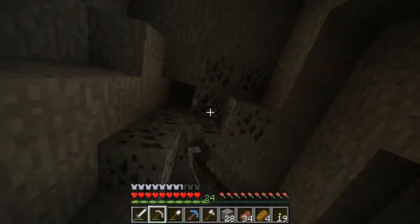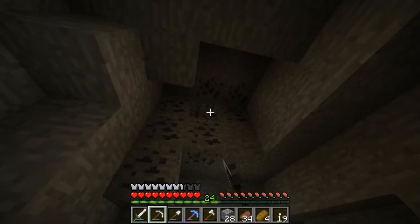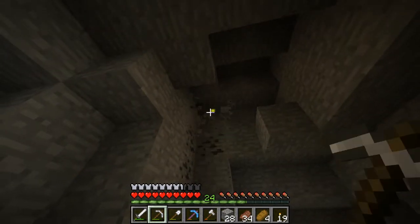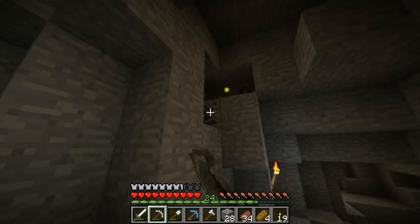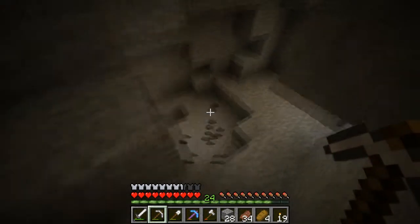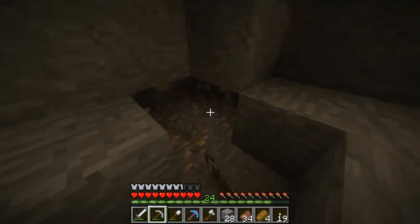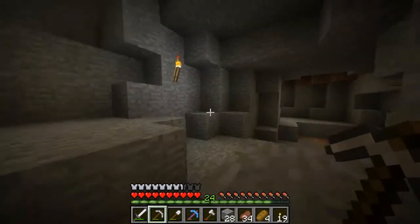Let's dig some of these and get some XP while I'm at it. The good thing about lighting up this area is that if you want to make a mob grinder or XP grinder — whatever you want to call it — it makes mobs spawn more on the surface if you start lighting up the area underground, which is kind of cool. Quite handy later on. Oh, it's raining — I can hear it quite loudly.